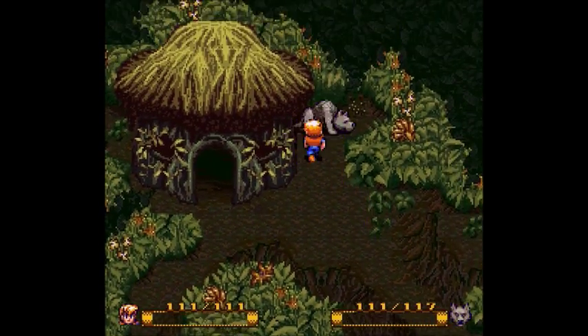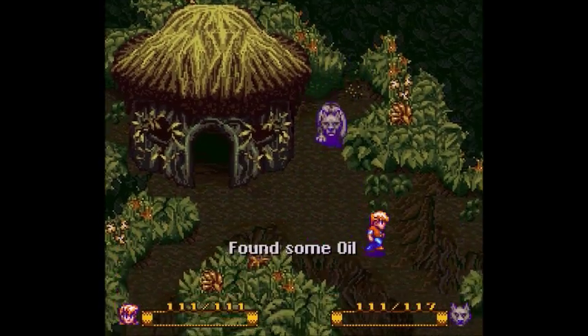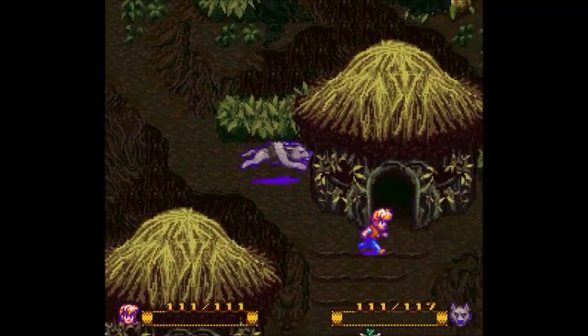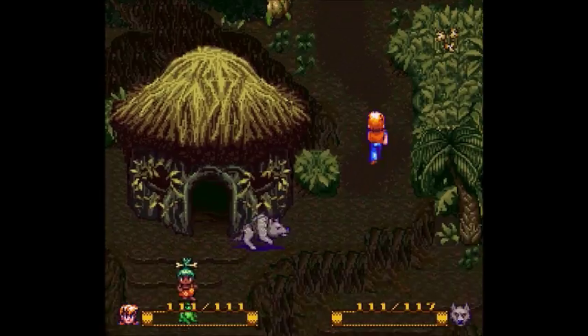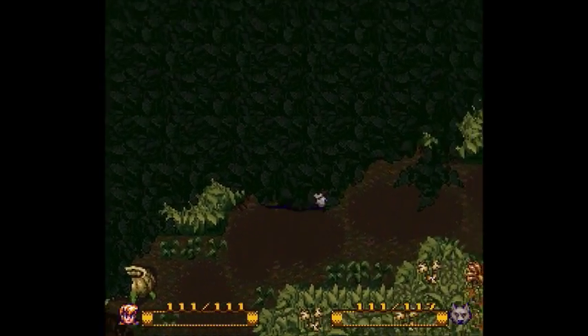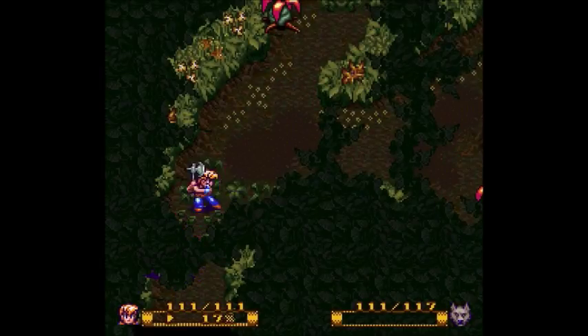I spilled something — oil. Now we are all set for the next area, which is up here. If you remember, this area was blocked off before by the plant life. Now that we have our bug claw, we can cut right through it.